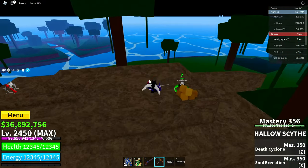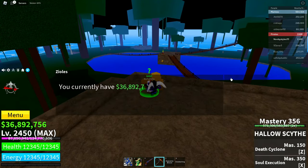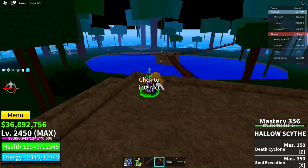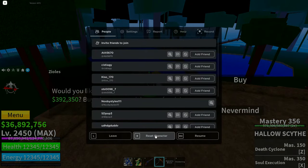Now go to the blocks fruit gacha. Click the NPC, click all right, then click random fruit — do NOT click buy. Click nevermind, open the menu again, click all right, click random fruit, and then reset yourself while you have that screen open.